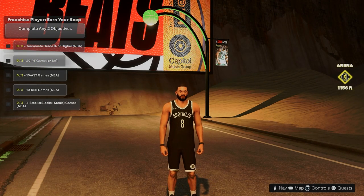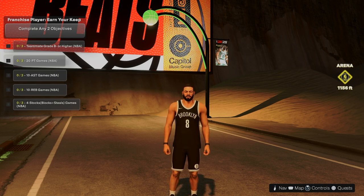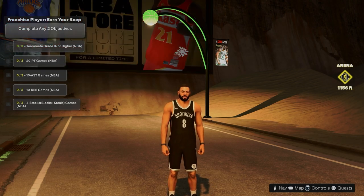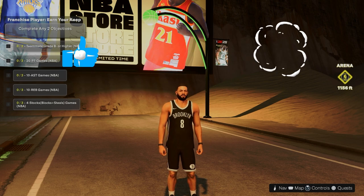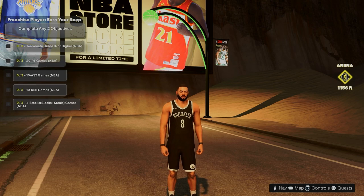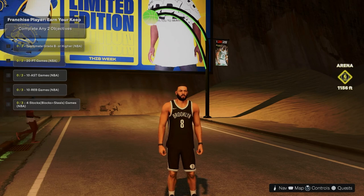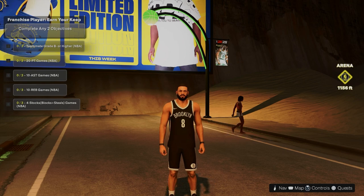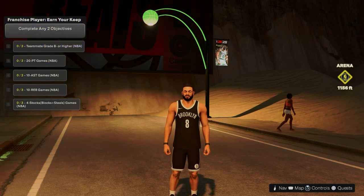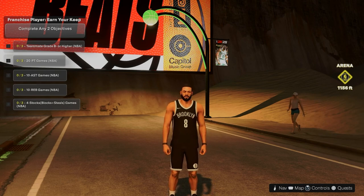Welcome back to another build video y'all, you know who this is — your boy Scoob Gaming, here to show y'all the build video of D Will, aka Derrick Williams. Y'all wanted to see the attributes, the badges, the animations. I'm not showing y'all my jump shots, I'm sorry, but y'all seen the highlight mixtape I put out. We about to get into it right now, so let's go check out the attributes.